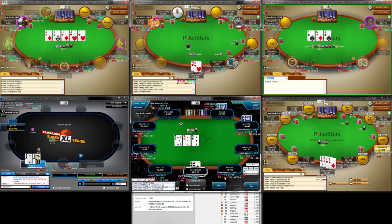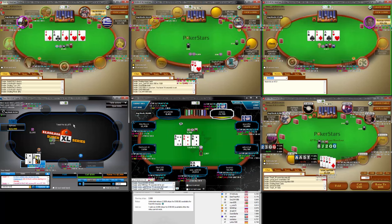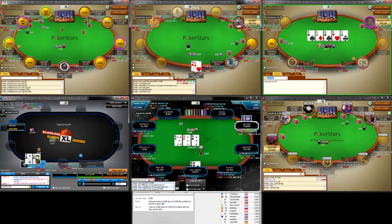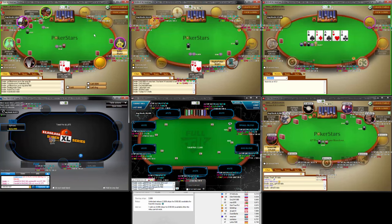Oh my god, it's Triple A focus stealing focus. So those pots that we just picked up — they were really key for us. Just because of that — you can see we're up to 38,000 now. We've created this little buffer for ourselves from the other two guys.